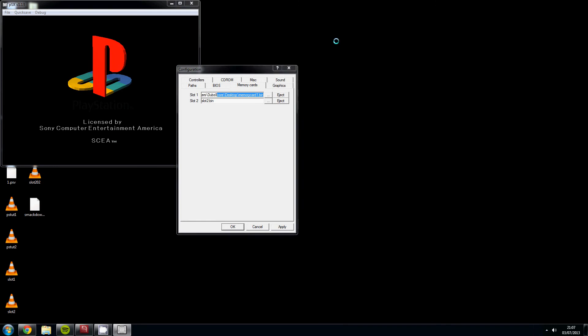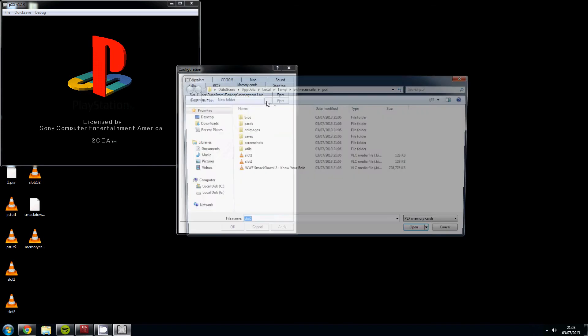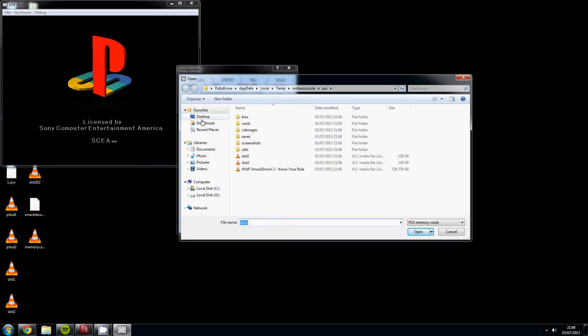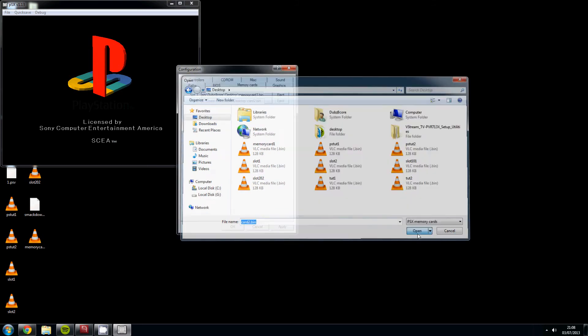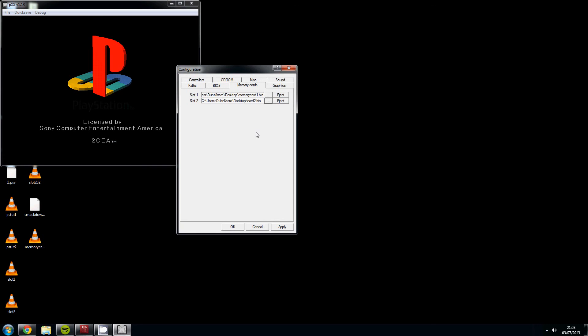Once I click Apply, you'll see the memory card file has now appeared on the desktop. Now for slot 2, navigate away from the temporary internet folder and call this one 'card 2' — don't forget the .bin extension. Click Open (even if the file isn't there yet, just name it and click Open), then click Apply. You'll now see card 2 right there. Click OK and the game will continue loading.